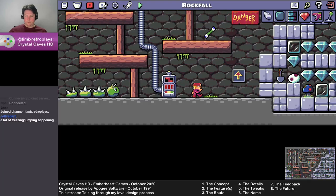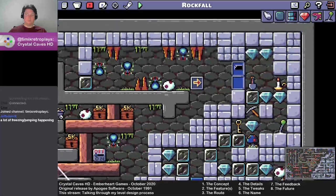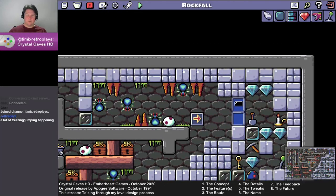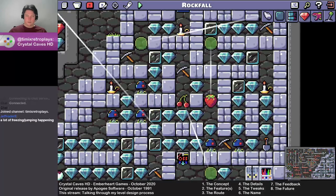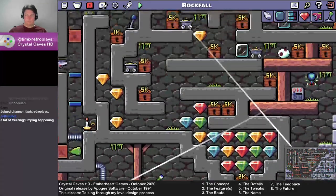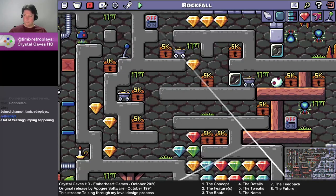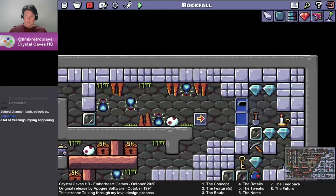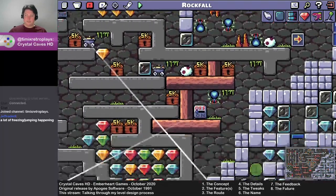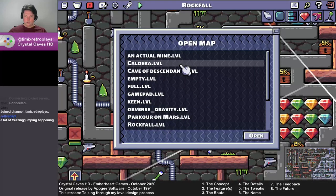To finish off the basic sort of process here — the last bit is what we've actually developed in the level: the name. I'd actually called this Rockfall from the very beginning, so naming this one was quite easy. Sometimes, especially with some other of my levels, the name takes a little time to get to. Rockfall was the be-all and end-all for this level, but let's jump to a different level to explain this — probably this one's the best next one to go to.